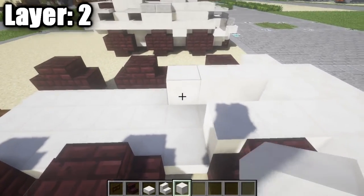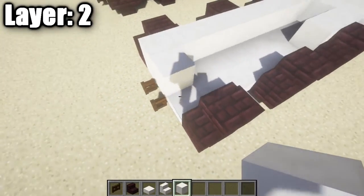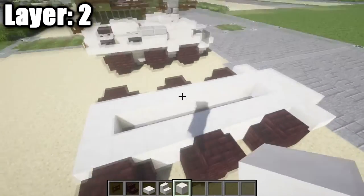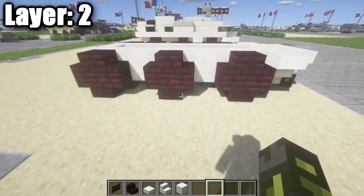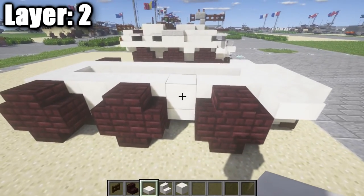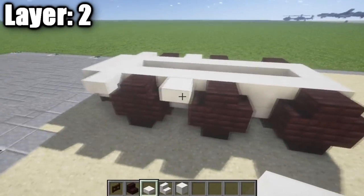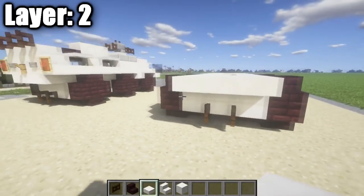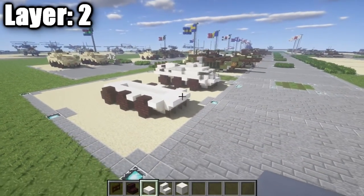Run quartz full blocks along the side all the way back to the quartz top slab, place one in the center, and place a row across — leaving a space in the center. Unfortunately there's not much room for an interior with this vehicle. Place a quartz top slab between the first two tires on the side, then a row of three quartz top slabs off the back of the three quartz full blocks. That completes layer two.